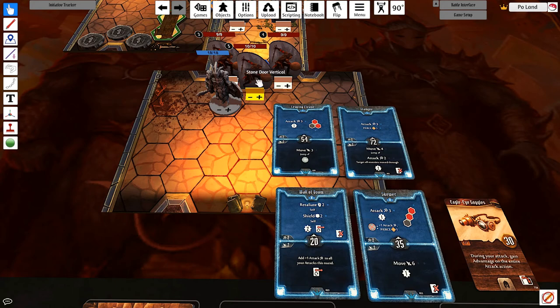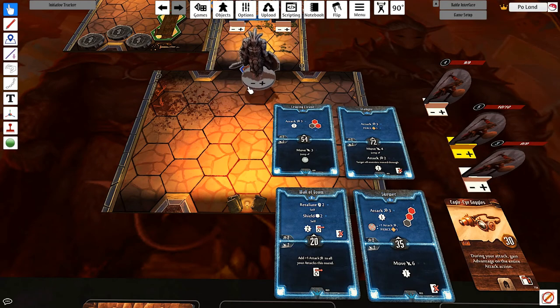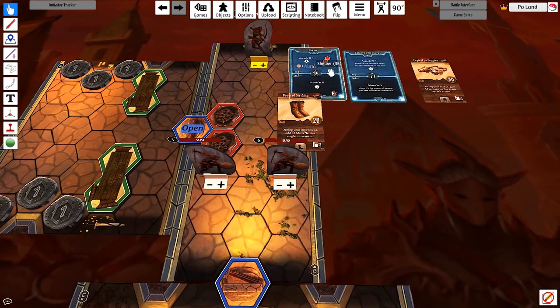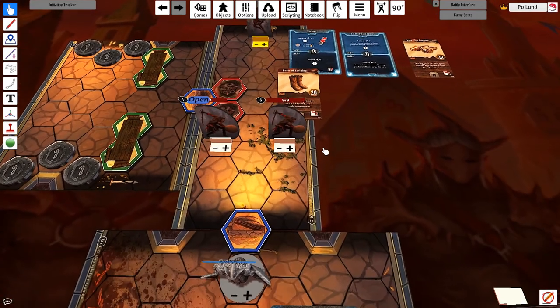After that, it will really depend on what cards they draw and what situation we are in. Now for room opening, the one I really want to discuss is going from Room 1 to 2. We want to be standing as close to the door as possible, because when we open the door, we'll be playing Skewer's bottom loss action — the Move 6 — with Boots of Striding, to make it a Move 8 into Balanced Measure for an attack 8.